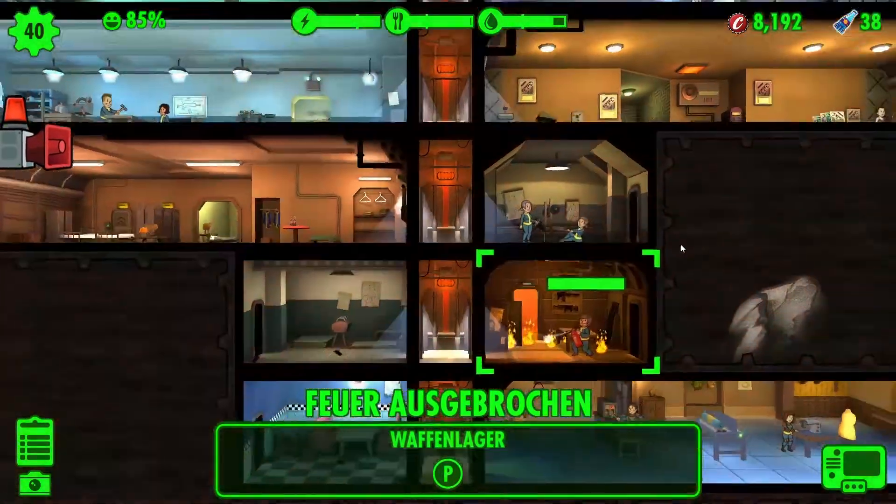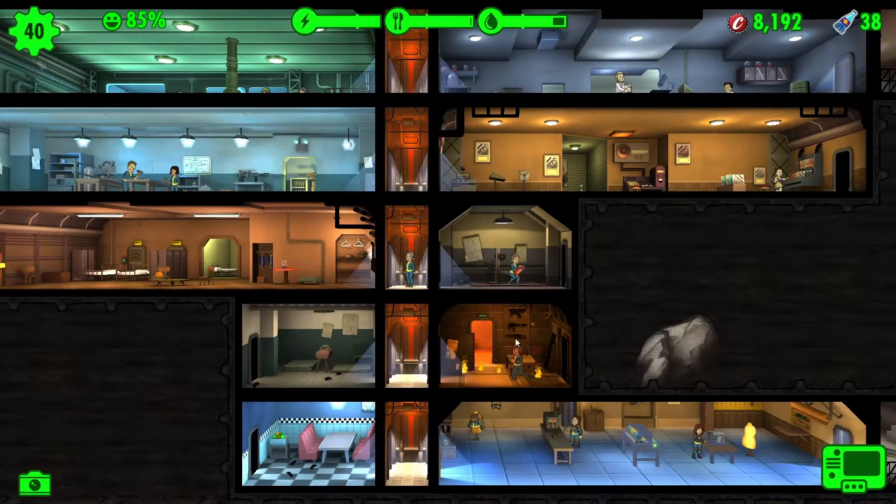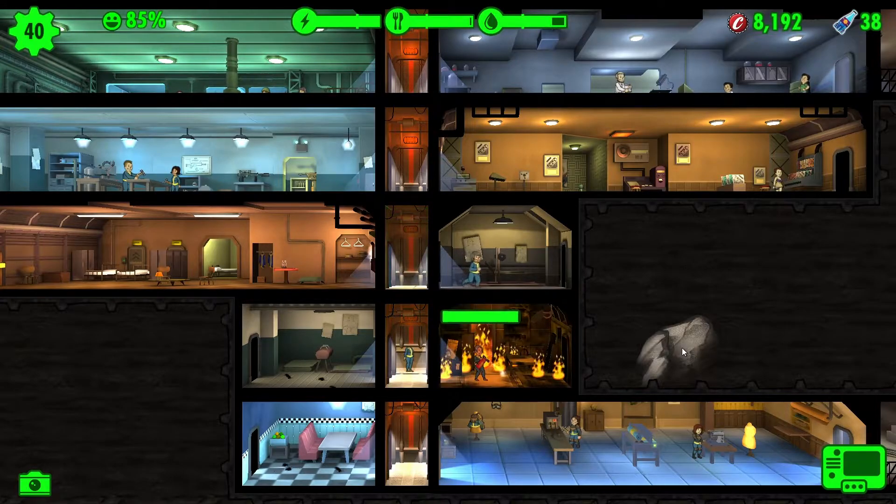Schon wieder! Das gibt's doch nicht. Helft's mal mit hier! Nein, nicht rausrennen. Jetzt kann ich das Feuer sich ausbreiten sehen. Scheibenkleister – ich kann da unten nicht mehr als zwei Leute reinstecken, die zum Löschen helfen.